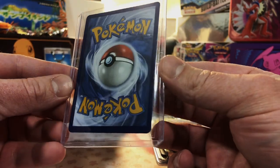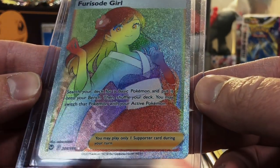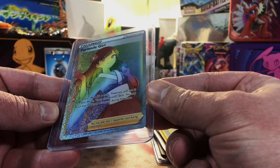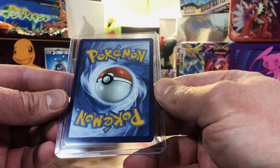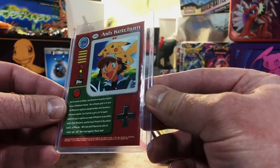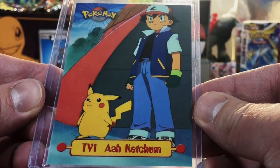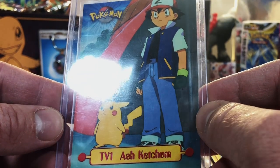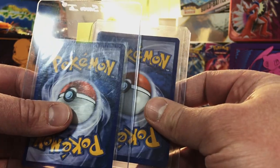Back looks great — a Furusode Girl Rainbow card. I have no idea what set this is from, but it looks pristine: no centering issues or scratches. Three cards left, and this is a TV animation series Ash Ketchum card. I have seen this card many times and it just brings me back — boom, I love it.